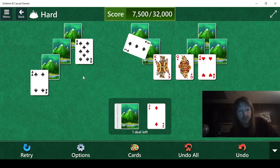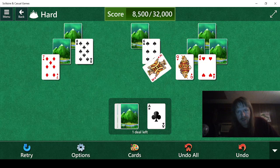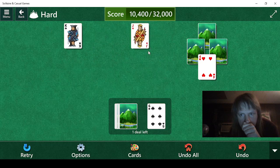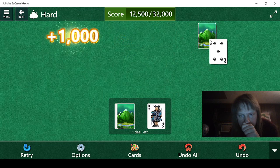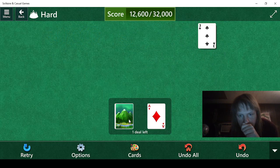Ace, two, three, four, ace, king, queen. Ten doesn't help. Eight, seven, seven, eight, seven, six, ten, jack, three, four, five — let me get rid of that three please.